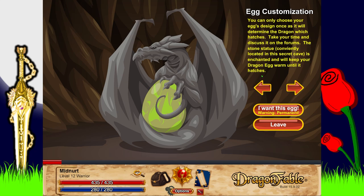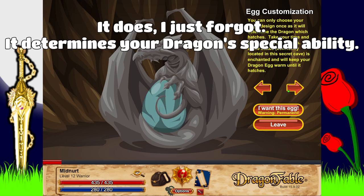The stern statue conveniently located in the secret cave is enchanted. It'll keep your dragon egg warm until it hatches. For those of you curious, it doesn't really do anything mechanically — it can customize the way the dragon looks, and it might affect the element of the dragon's weapon.